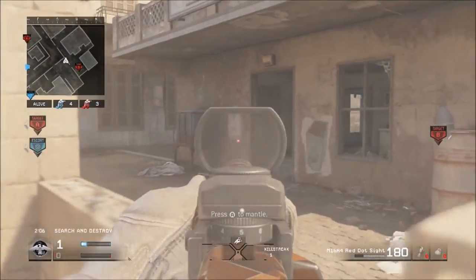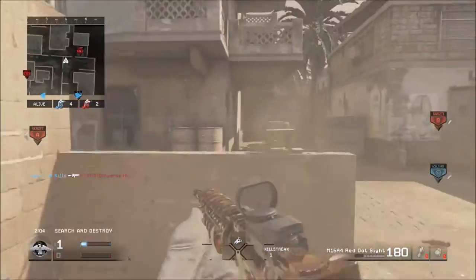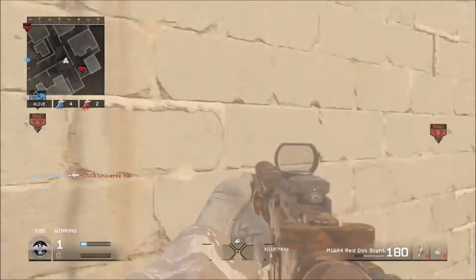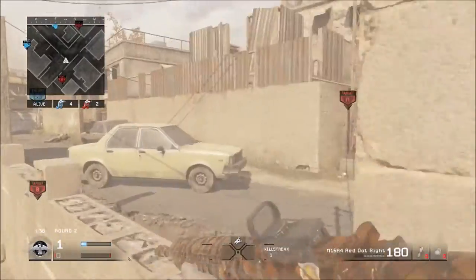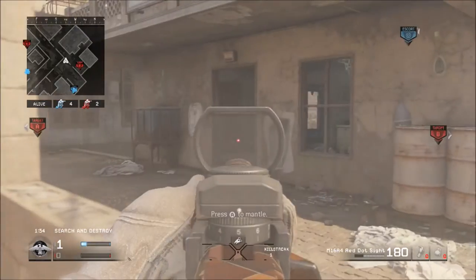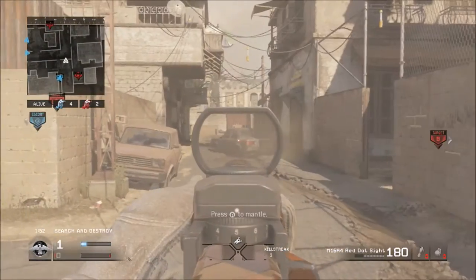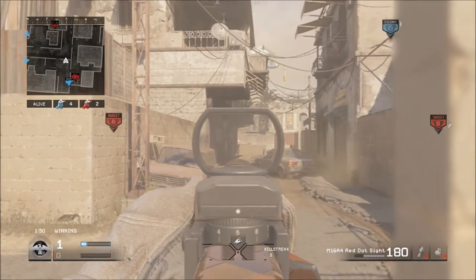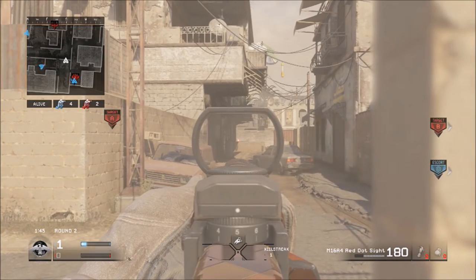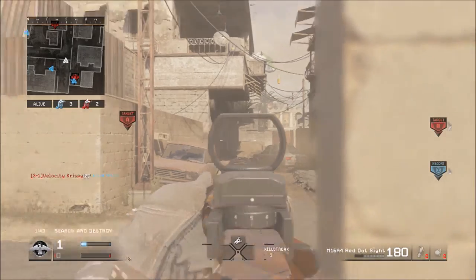If you guys end up losing a guy top A or bottom A, the guy bottom A needs to switch over and play a more aggressive role to get the kill at top and then kill the other guy pushing down into the bottom A building. If this does not work, then the guy at B street needs to rotate over and give help in the mid map vicinity.